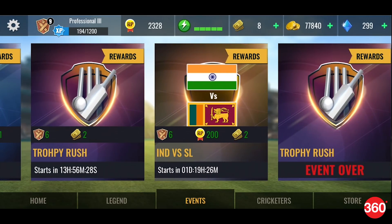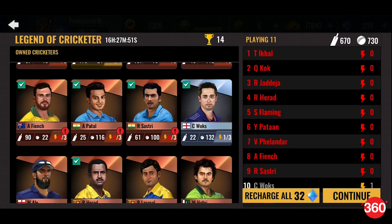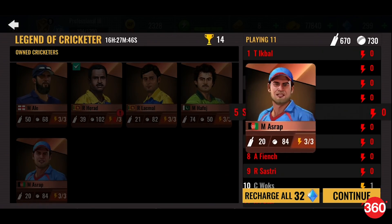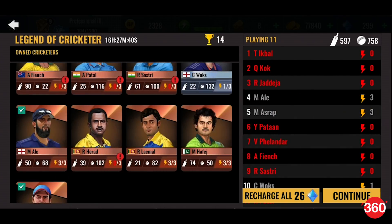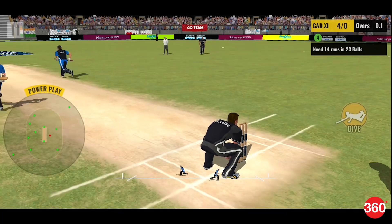Events mode is quite similar to FIFA Ultimate Team — you need to unlock players and win matches to win rewards. Each player has certain energy points that they lose after every game, even if they don't come out to bat. You can spend gems to recharge their stamina, and that means pretty soon you will have to look at shelling out real money to keep playing. We didn't enjoy playing Events mode at all because the rewards just didn't seem worth the grind.